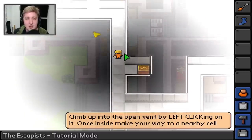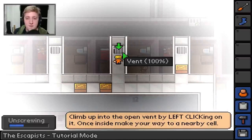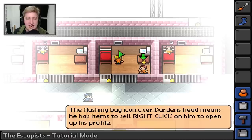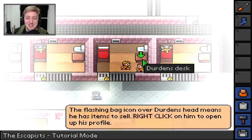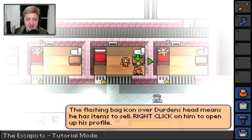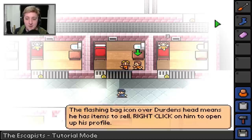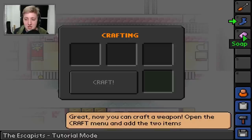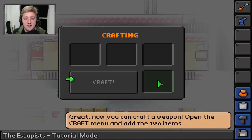We make our way over to one of our fellow inmates' cells. These aren't the actual ones from the series - these are just randomized ones. So this is Durden. What's Durden got in his desk? Nothing. What's he selling? He's selling soap. So what we can do is put the soap and the sock together and we get ourselves a sock mace - we can swing it around and clock somebody on the head.